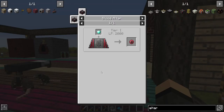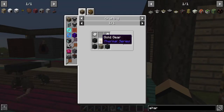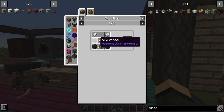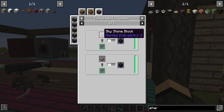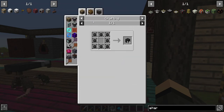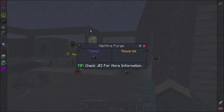So what do you want next — make a weak blood orb? That's 2,000 LP. And a Hellfire Forge, which requires Skystone. This thing didn't require a single thing from Blood Magic to do. Skystone blocked — I hope I can mine it up okay.